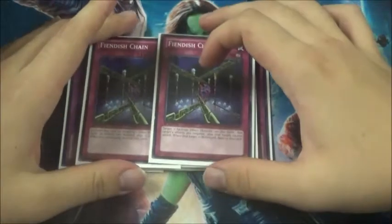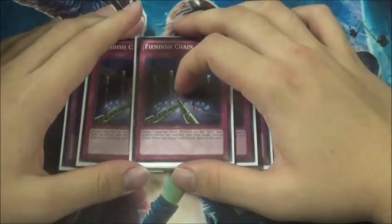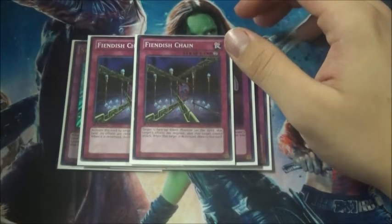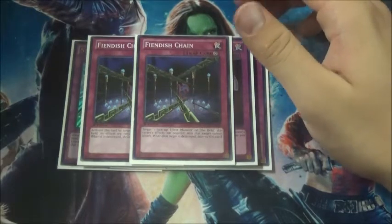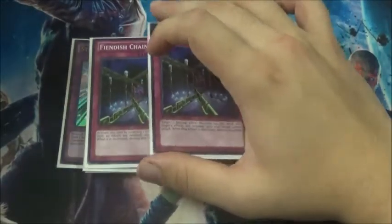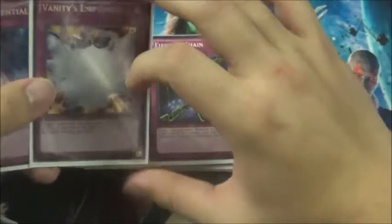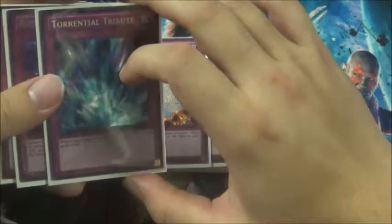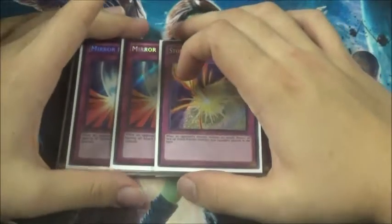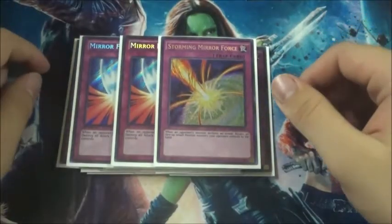And then 2 Phoenix Chain — these will absolutely be replaced by Memory Loss. Memory Loss is a card where when your opponent activates an effect, you negate it and send it to Defense Position, which is a lot better because it doesn't target. These would probably come back in a format that wasn't just Magispector and Cosmos — maybe against Pepe they're decent. Vanity's Emptiness still good, Torrential really good in a Pendulum format, Bottomless really good in a Pendulum format, Solemn another good card against Pendulums, and then I would play 2 Storming and 1 Mirror Force if I had a second Storming, but we're going with 2 Mirror Force and 1 Storming.